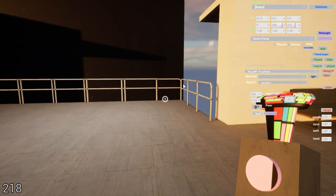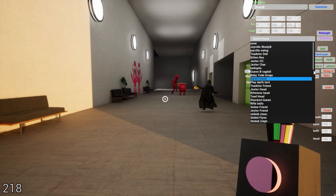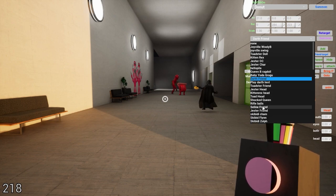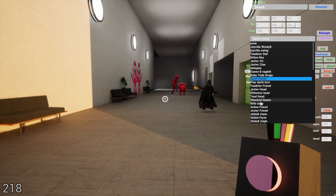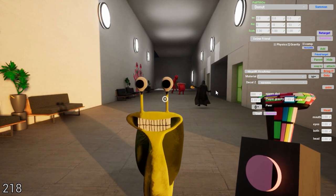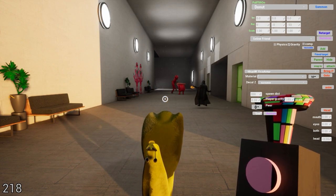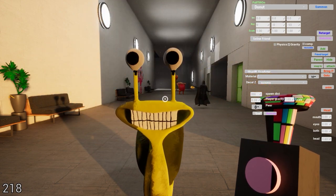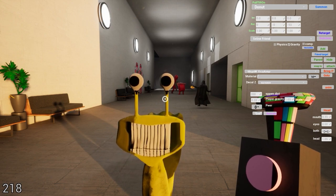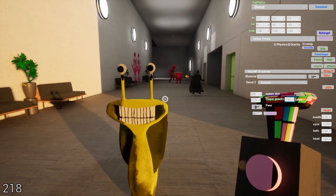Friend target — okay, that doesn't work for everybody, I'll show you that later. Let me think here — it's getting kind of late and I'm tired. Where's Selene friend? If I summon Selene, there she is. You can change the size of her head here — big head. You can change the size of the gaping, so you make her talk. You can do both at the same time or just eyes. So that's something with some of them, it doesn't work with all of them.